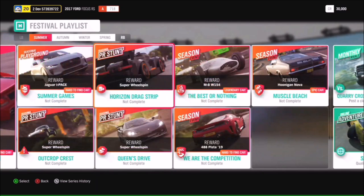In the Best or Nothing season event, you can get the Mercedes-Benz W154. That is a vintage racer, which would normally set you back about 10 million credits. So if you're looking to do the weekly Forzathon, you could spend 10 million credits in the auto show, or you could complete this championship and get that car for free. Also worth calling out is the Ferrari 488 Pista in the We Are The Competition season event.